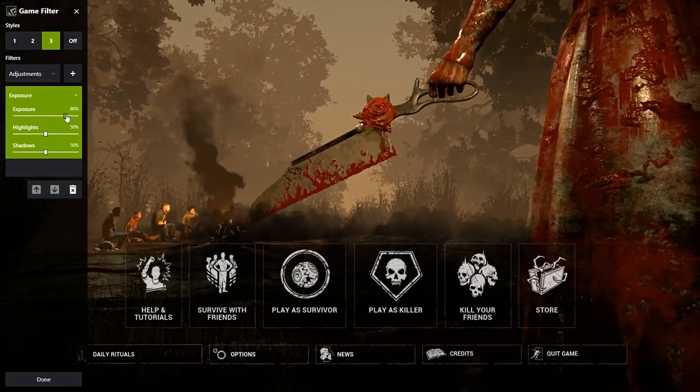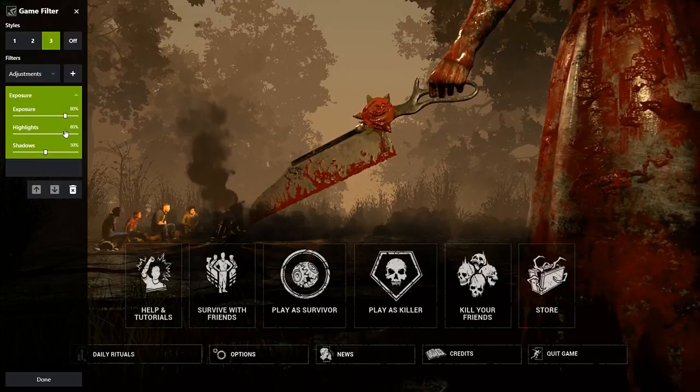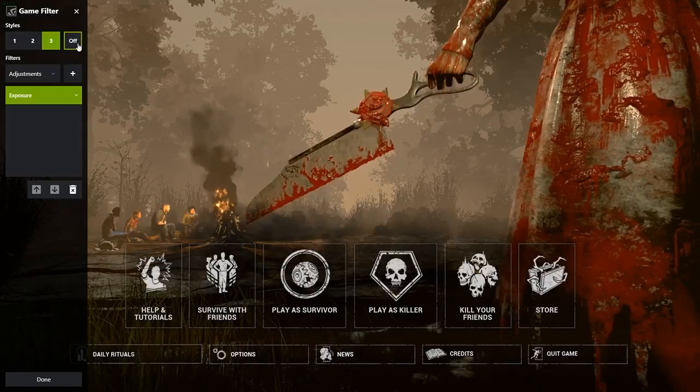You want to set the Exposure to 80%, the Highlights to 80%, and the Shadows to 100%. Once again, that's made the game brighter, as you can see.